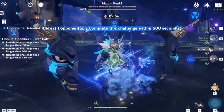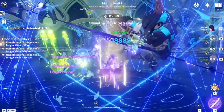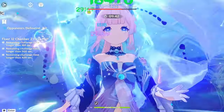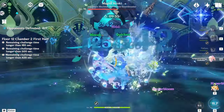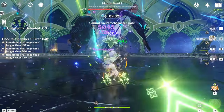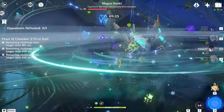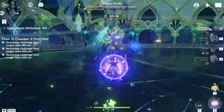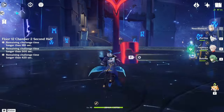Chamber 2 first half has the Magukenki, which is pretty easy. It has two phases: a normal phase and a puppet phase where it switches between cryo and Anemo form. As long as you have strong teams like the hyperbloom team, it melts fast. The only annoying thing it does is teleport a lot, so you have to keep chasing it and deal damage whenever you can.